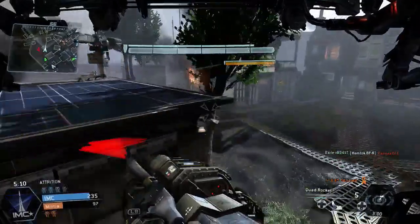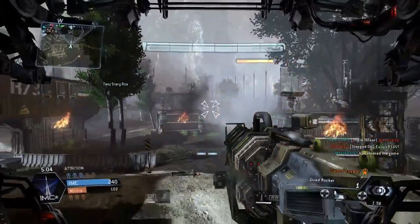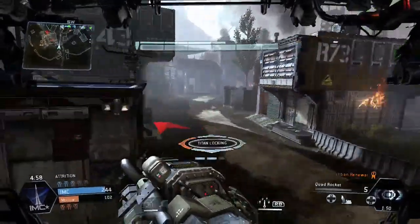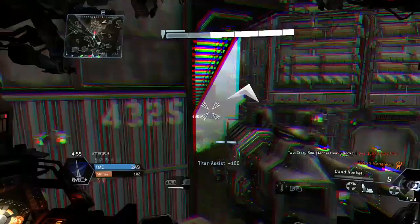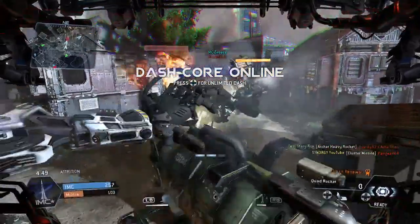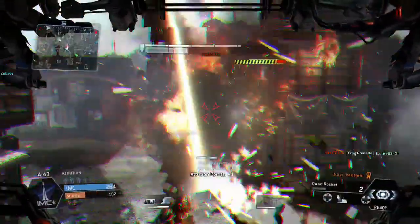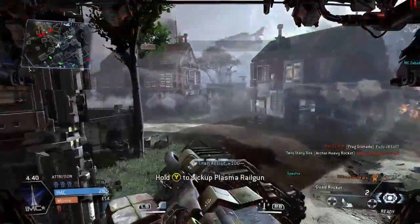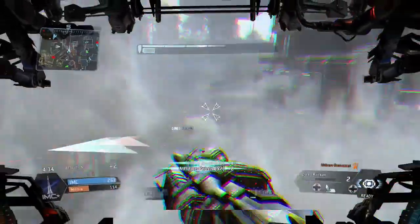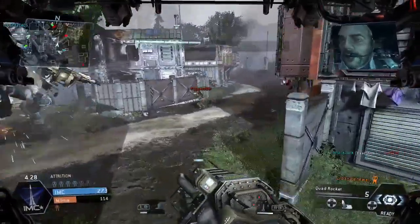Oh no, a titan — run! Blind fire into the smoke, we've seen the red areas but didn't get a hit. We've got two titans there, so we're going to change our route up completely — you don't want to challenge two titans when you're only one titan, that would be a bit of a stupid move. Luckily our team came to help, and with literally no shields left we place the cluster missile to pick up a few grunts and get some extra points.